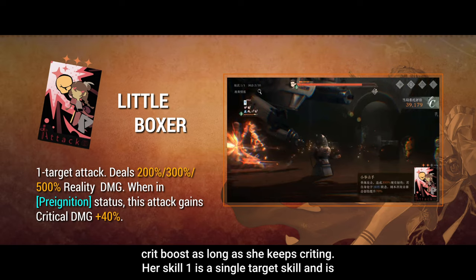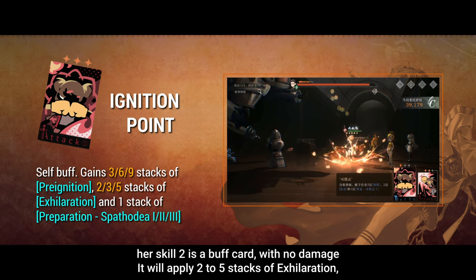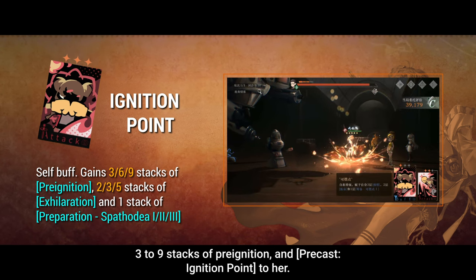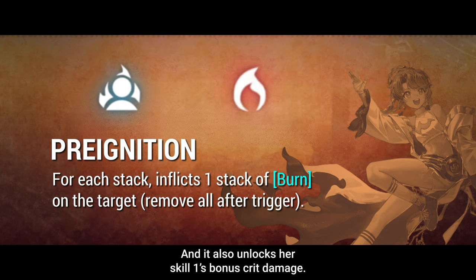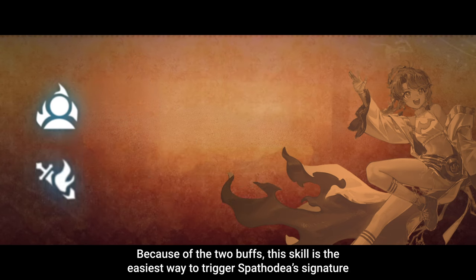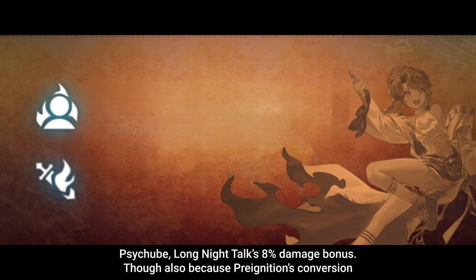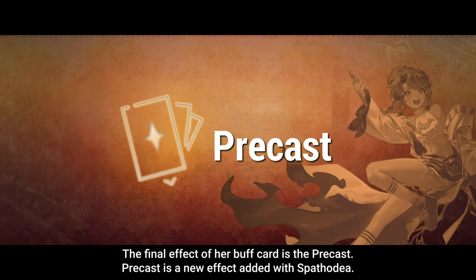Her Skill 1 is a single target skill and is stronger than what we usually have. Her Skill 2 is a buff card with no damage. It will apply 2 to 5 stacks of exhilaration, 3 to 9 stacks of pre-ignition, and pre-cast ignition point to her. Pre-ignition will be converted to an equal amount of burning onto the enemy after the attack, and it also unlocks her Skill 1's bonus crit damage. Because of the 2 buffs, this skill is the easiest way to trigger Spadodia's signature sidecube, Long Night Talk's 8% damage bonus. Though, because pre-ignition conversion happens after the attack, the burning from it won't help with Blastformer of the Night.